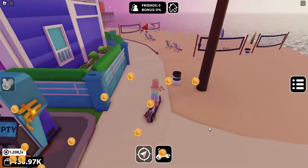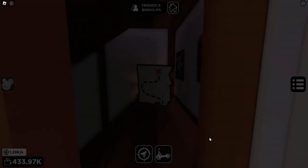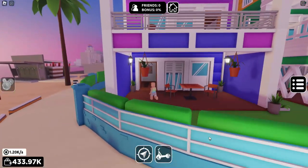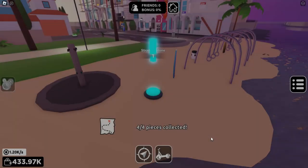Let's collect the fourth one along the beach — let's get a hint. This one is inside the pink and blue home. Go up the stairs and there's the fourth missing map piece.